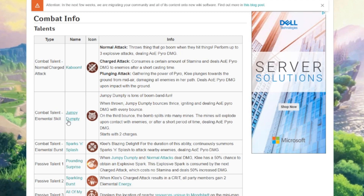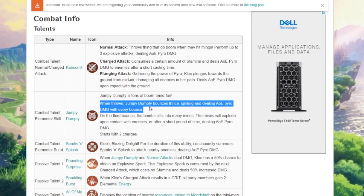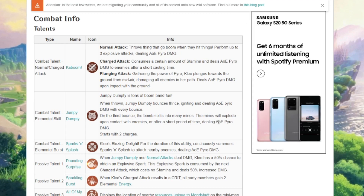Her elemental skill is Jumpy Dumpty. It's tons of boom and fun — when thrown, Jumpy Dumpty bounces three times, igniting and dealing AOE pyro damage with every bounce. On the third bounce, the bomb splits into many mines. The mines will explode upon contact with enemies and after a short period of time, dealing AOE pyro damage. It starts with two charges.